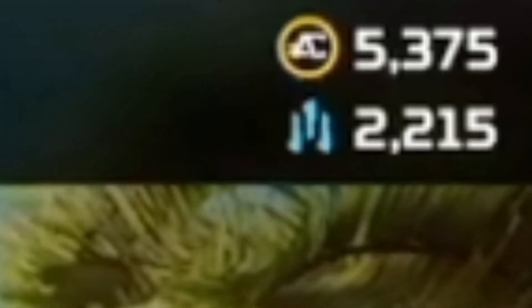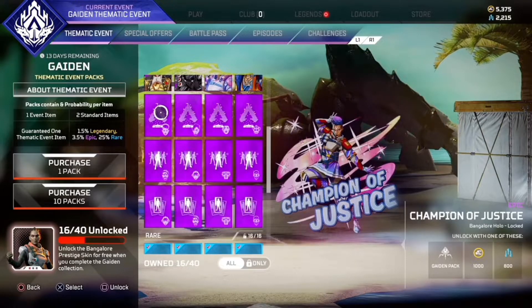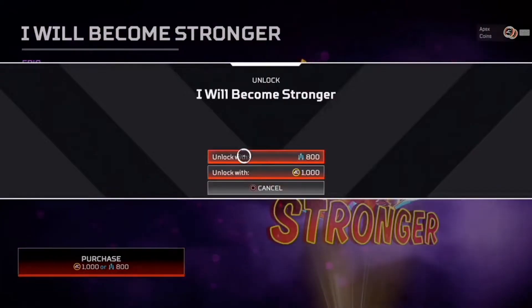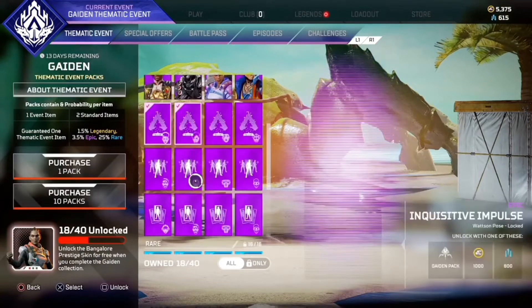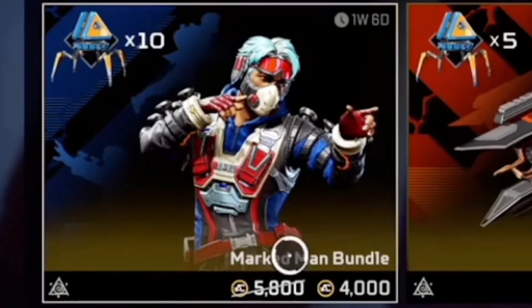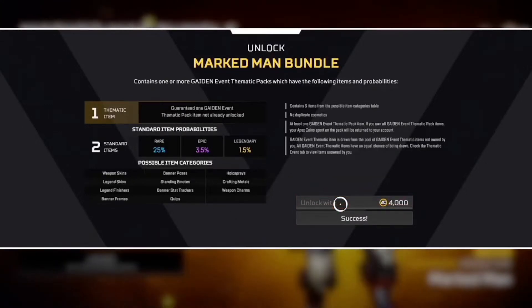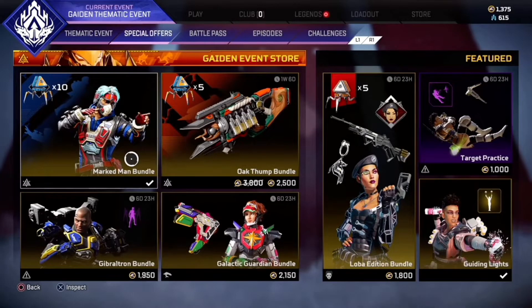I have 2215 crafting materials left, so I will be able to get two of the epics. We've completed the first two steps: get all rares and get all epics we can with crafting materials. We now have to purchase the Marked Man bundle. This got us a discount on just one item - I know it is weird, but yeah.